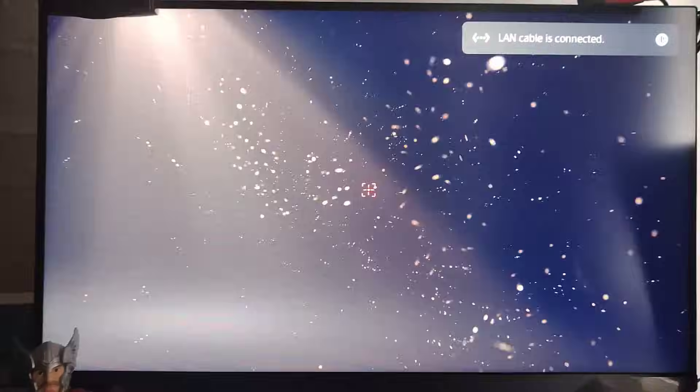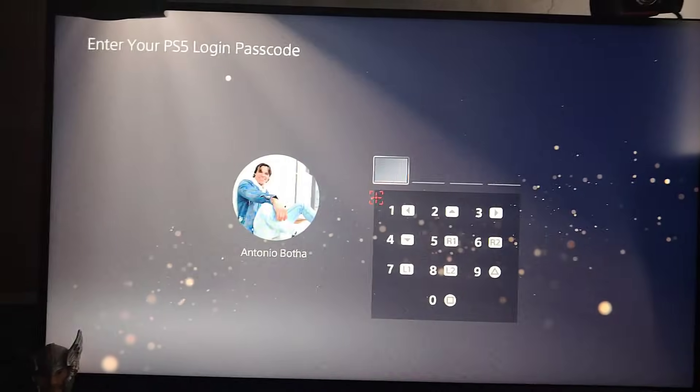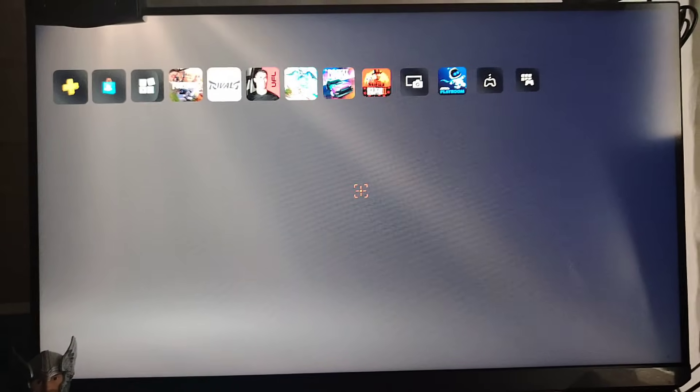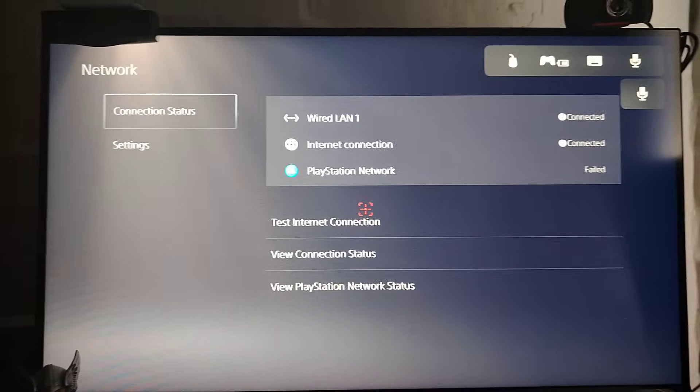Once it's booted up, wait for it to load. Once it boots up, as you can see mine is booting up right now. Go to your profile that you want to play on. As you can see in Settings it's still showing that the PlayStation Network is off.